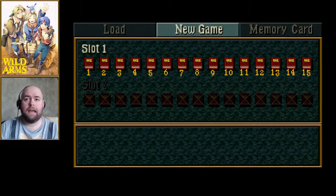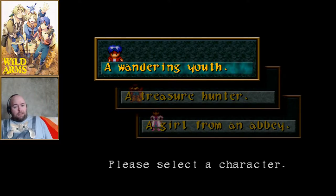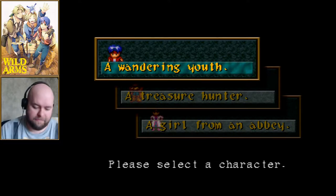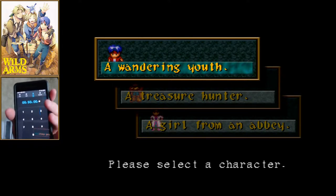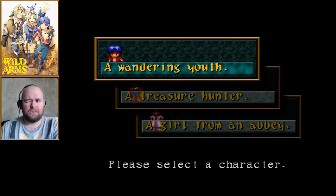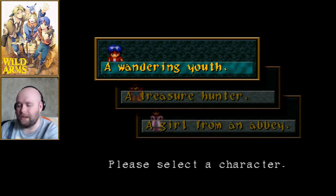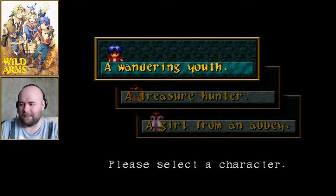We're going to start off with Wild Arms 1. The way I'm going to be doing this is I'm going to set a timer on my phone for 50 minutes. When it goes off, the next save point I see I will stop at. I'm trying 50 minutes because I don't remember how frequent the save points are in Wild Arms 1, and I might need to tweak that time because I don't want to make these much longer than an hour each.